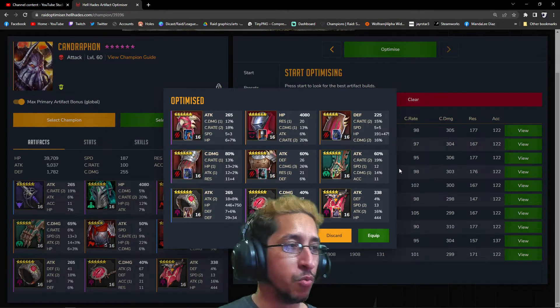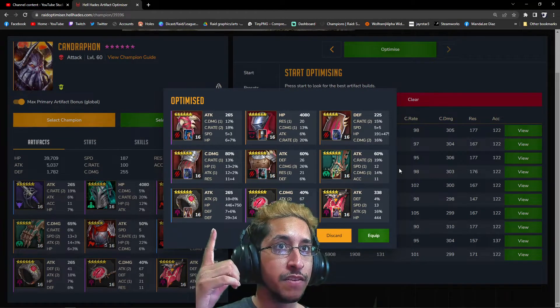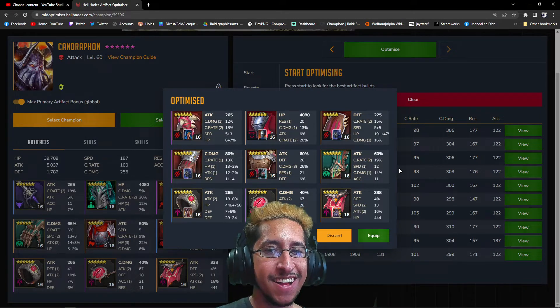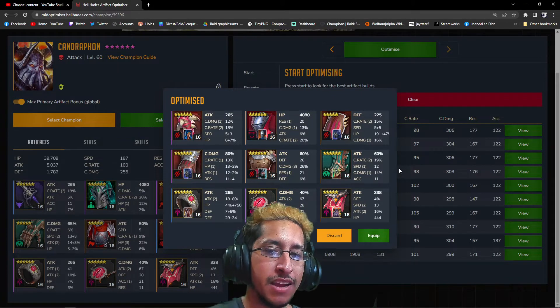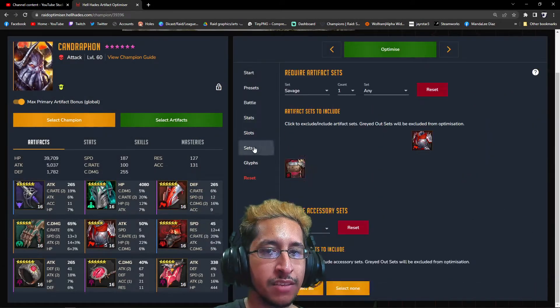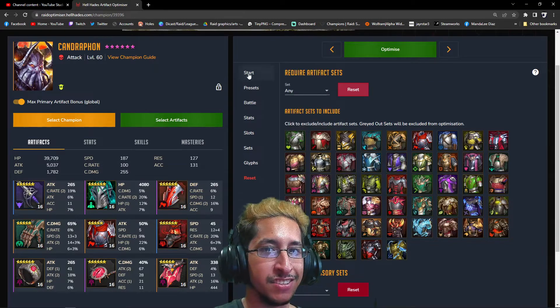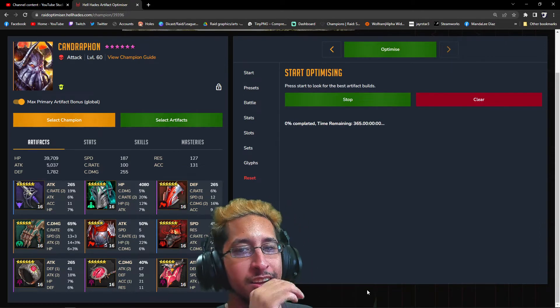I'd rather prioritize an extra 8 speed — you get more attack and more crit. We've got one gear piece on Ninja, one on Rowan, one on Foley, two on Foley, one on Bushi, and some other pieces — and then we're able to use Candy and a Lore's Ring. That's how we're able to do it. Now I'm asking myself: am I willing to take off Foley's glove and his shield? Honestly, no, I can't do that.